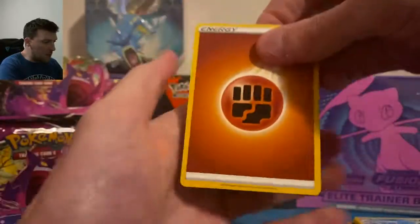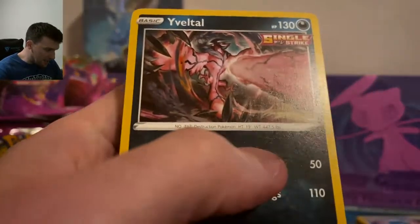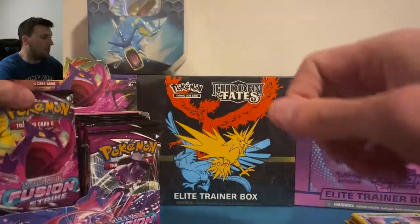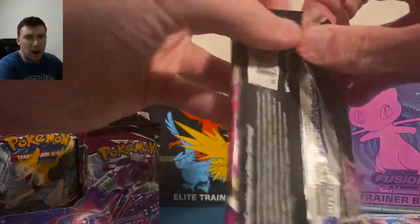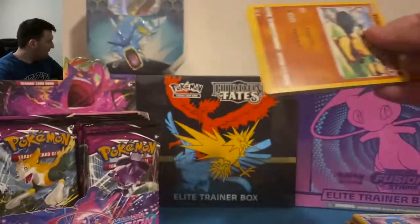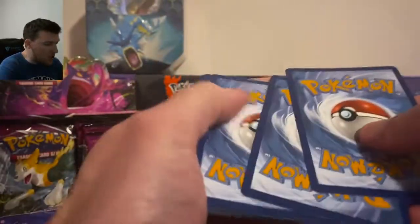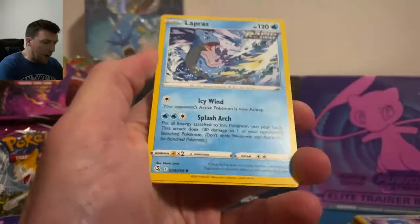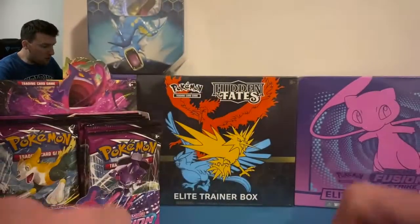Fighting energy, a Double, and a Yveltal — nice artwork there, they went the extra mile on that one. They had to step it up after the amazing rare artwork they gave it. We are in a dead zone here in this booster box. We are still waiting for some fire pulls — Skiddy and a Goodrum out of that one.